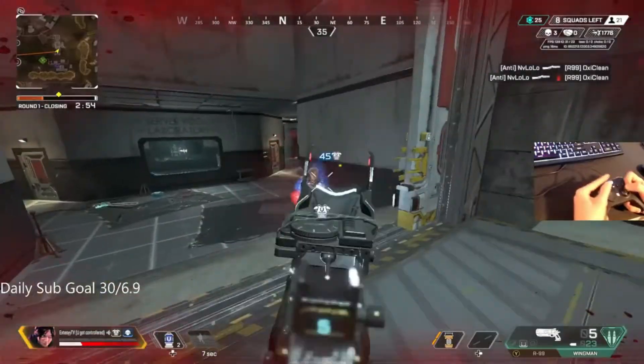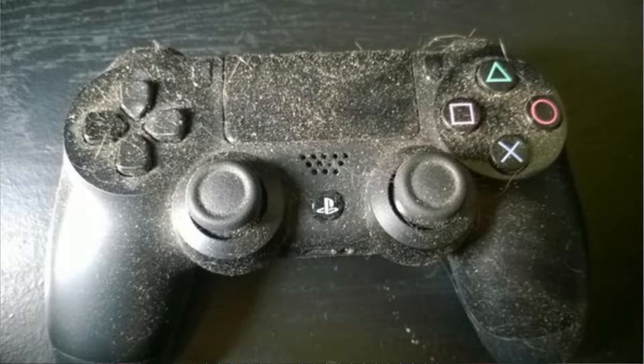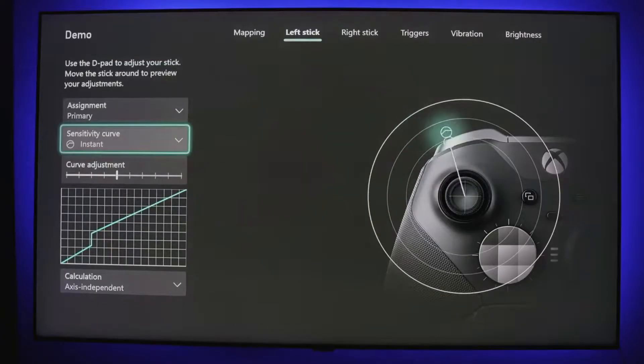What causes stick drift? Stick drift is caused by wear and tear of the controller, more specifically the joysticks, and contaminants getting inside of it — usually dust, or maybe even water, though if you're getting water into your controllers you should really think about what you're doing. Liquids, crumbs, anything getting inside the joystick is a problem. Sometimes stick drift also comes about from software issues — you may want to recalibrate your controller and adjust dead zones. But we know that's not what we're here for. We're talking about the stick drift where you did nothing wrong.